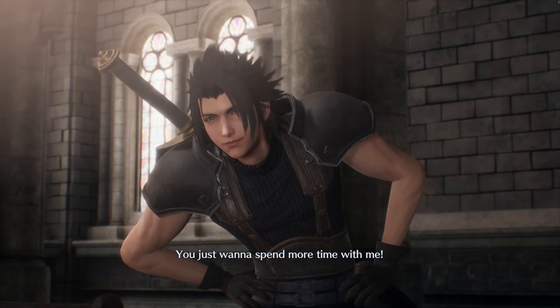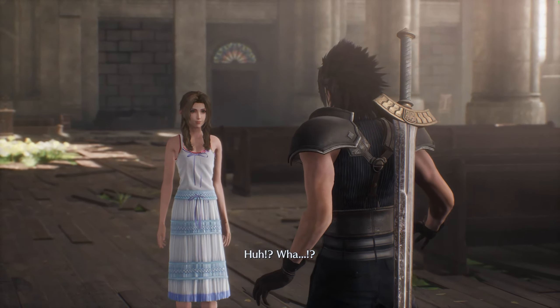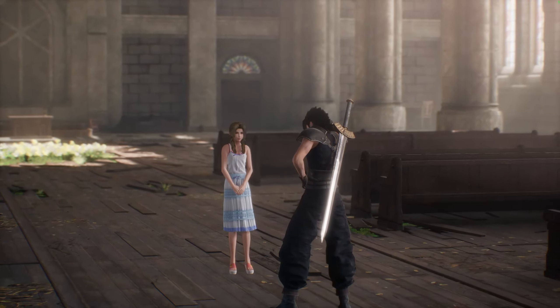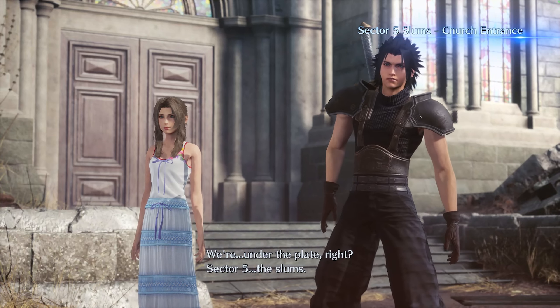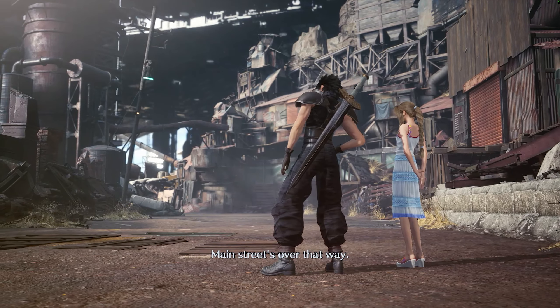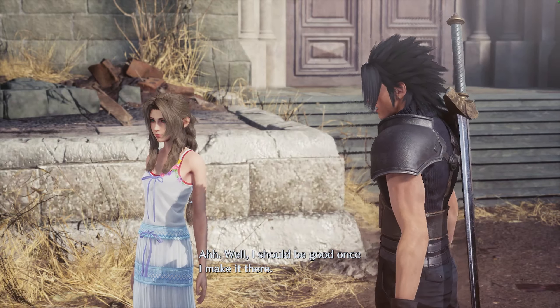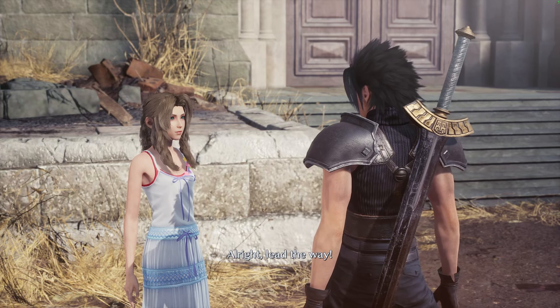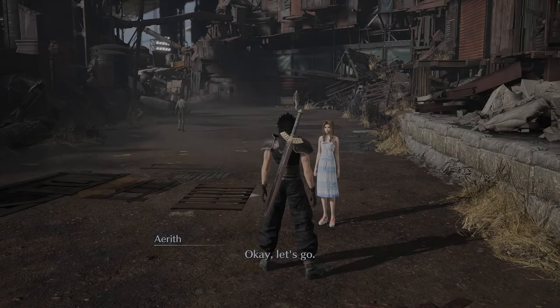Aerith says Zack just wants to spend more time with her. We're under the plate, Sector 5 slums. Main street is over that way, lots of people, and you can go above from there. Zack says he should be good once he makes it there. Aerith says 'all right, lead the way.' Let's go — but wait, let me check behind first if there's anything.